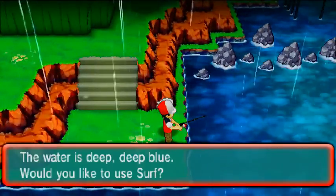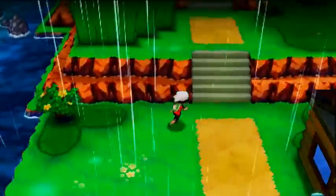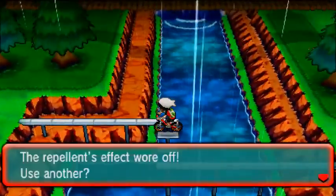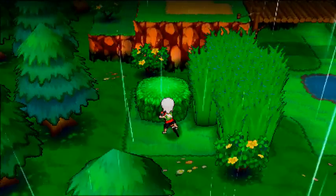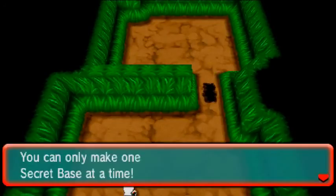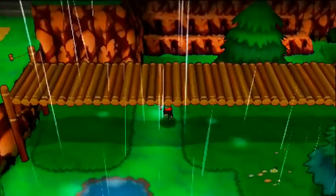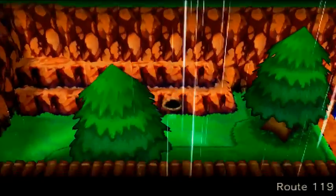Get to the second one by surfing across here again. Surfing across allows us to go up from the south, go north — make sure you have your Acro Bike to do your hops. Hop over and immediately there is your second secret base on Route 119 — a really decent-sized base. The third secret base is just north of it — here's the third one, currently claimed by Wyatt. That's three out of ten on Route 119.